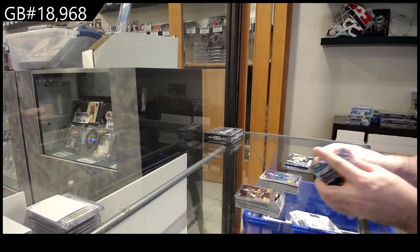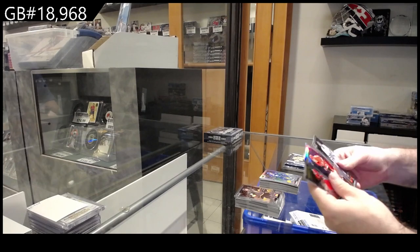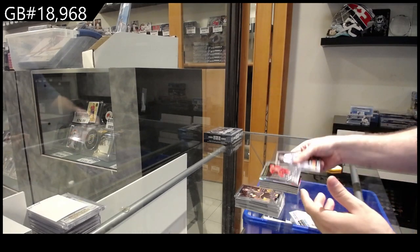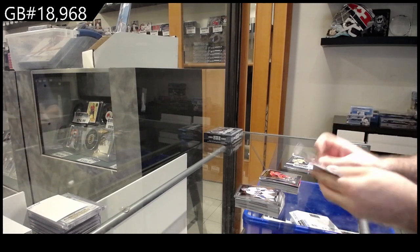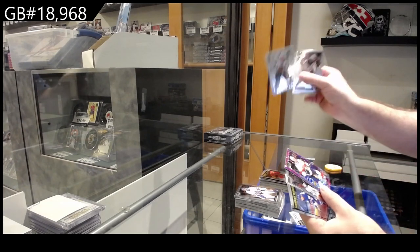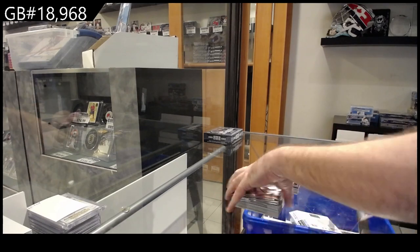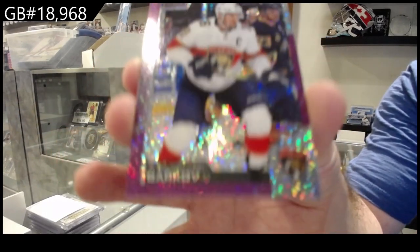I bet the next one's going to have more than four cards — it definitely has four. Aho sunset for Carolina. Lawrence, marquee rookie for Carolina. This one's got an extra one, five cards. Retro of Kane for the Hawks, marquee rookie of Robertson for the Leafs, and a Violet Pixels of Barkov for Florida.